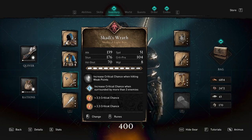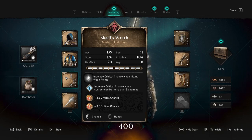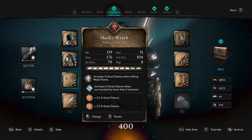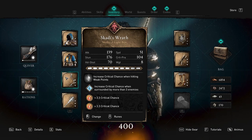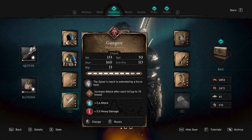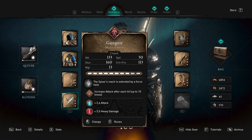This is the Scotty's Wrath bow, which has an increased critical chance when hitting weak points — so if you're hitting weak points over and over you're going to be doing crits pretty much all the time. I've also added a rune on this that increases critical chance when surrounded by more than three enemies, so if I'm shooting off at like wolves or something I take them out really nicely.